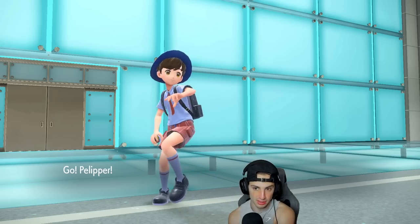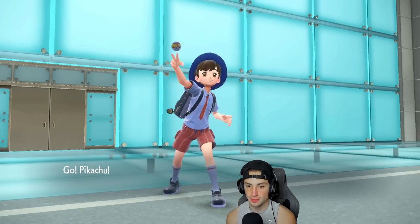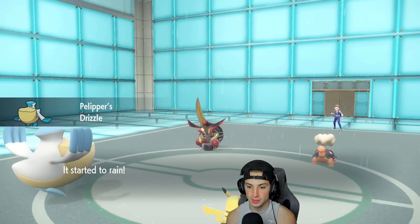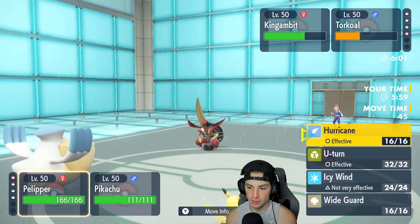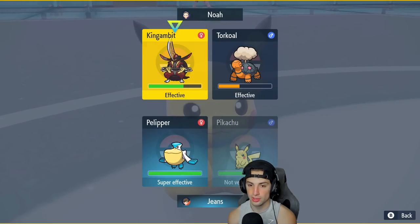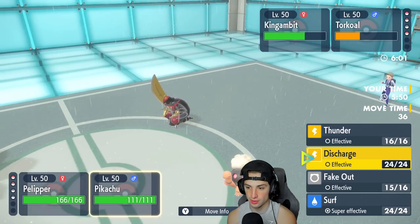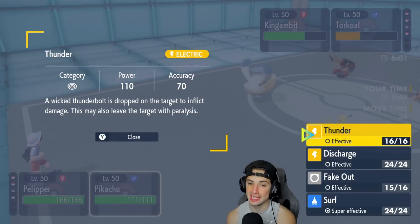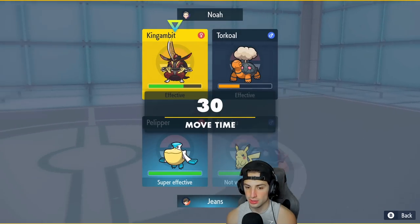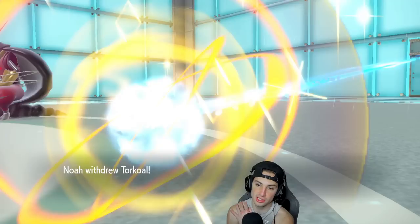Actually, Pelipper doesn't have Tailwind — it has Icy Wind, which isn't bad. We outspeed everybody besides Jumpuff and Jumpuff is a little bit of a problem. I'll go for Hurricane on Pelipper and then Thunder with Pikachu. Thunder is 110 power Stab versus Surf with Rain boost — I think Thunder does more. I'll Thunder the King's Gambit slot.